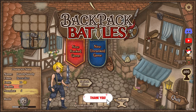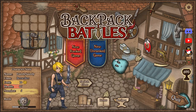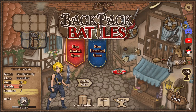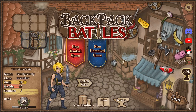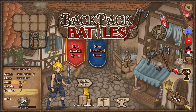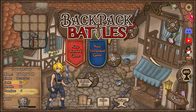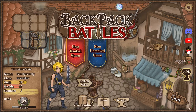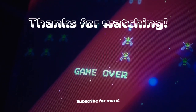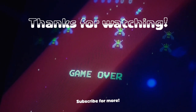Thank you for watching once again — this is Faintly Saintly and this is Backpack Battles. As you saw, it's a pretty interesting auto battler with lots of different builds, variations, and items to play with. Check it out if you're interested — link in the description. If you liked this and want to see more, consider subscribing. Thanks for watching, I'll see you next time.